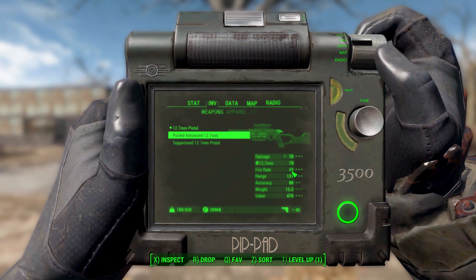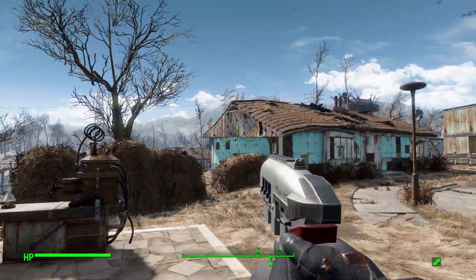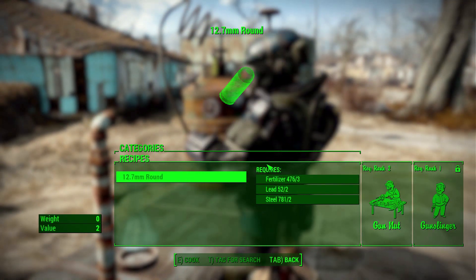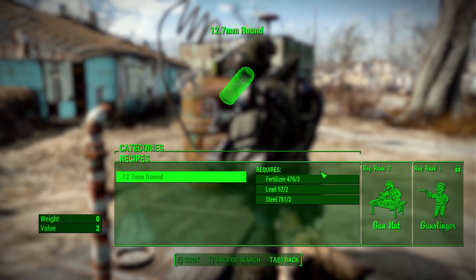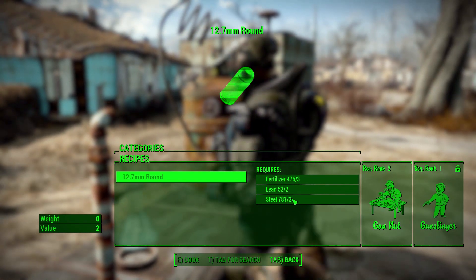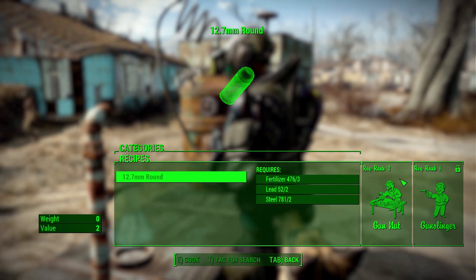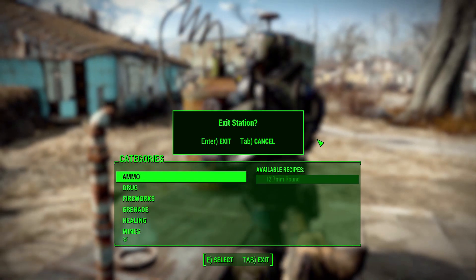As for the ammo, it is a new custom ammo type which you should also find in vendors throughout the game. But you can also make them at the chemistry station, where a new ammo category will be added. You can just build these provided you have rank 2 of gun nut, rank 1 of gunslinger, and 3 fertilizer, 2 lead, and 2 steel. I do always enjoy when you can make your own ammo.